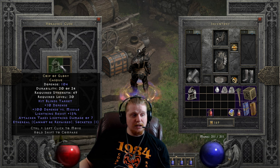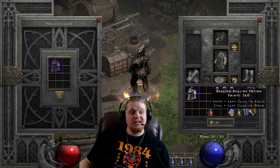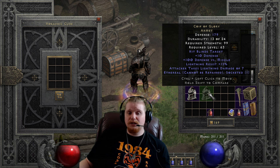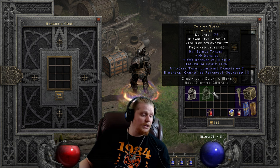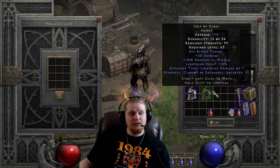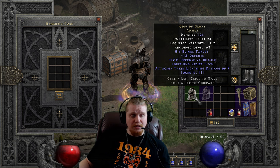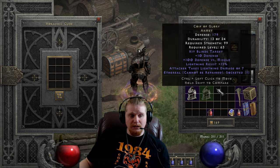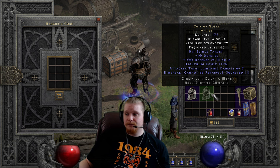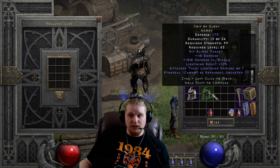The ethereal Coif of Glory Casque goes from 104 defense, 49 strength, level 30, to the Coif of Glory Armet ethereal — 179 defense, 99 strength, level 63. If you were specifically trying to give your mercenary the hits blinds target effect and just didn't have any other way to get it done, I could maybe see upgrading an ethereal version twice and then socketing it and putting like a 15% IAS jewel in it so they have hits blinds target along with the IAS. But hits blinds target doesn't really work so well on a mercenary that it's amazing anyway — it's more one of those things where yes, sometimes you'd like to have it, but not all the time.